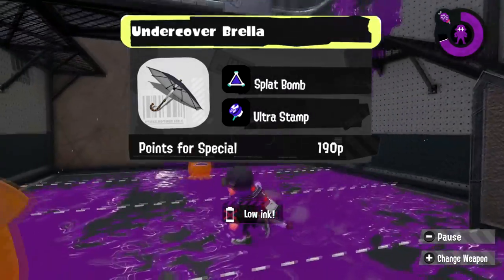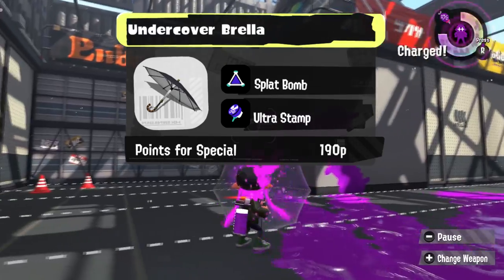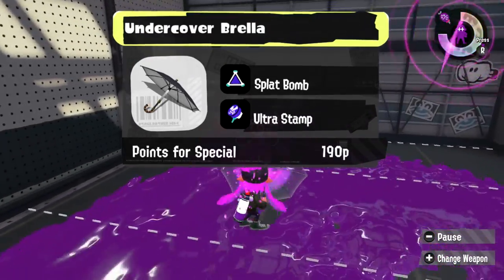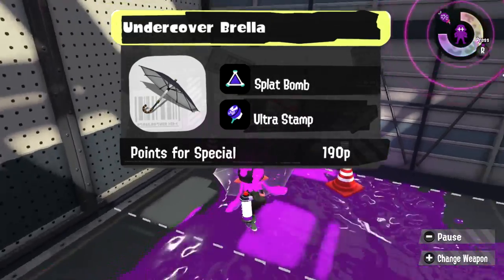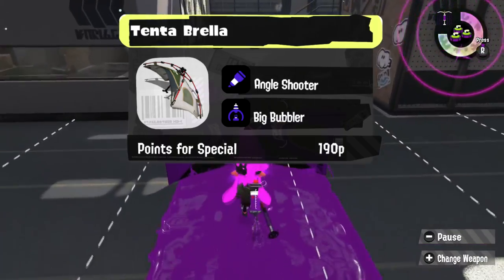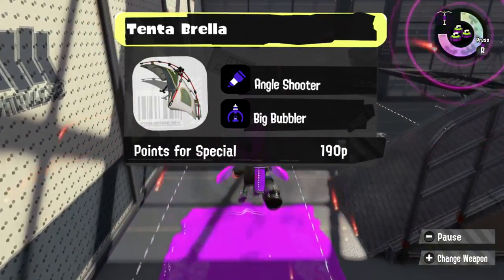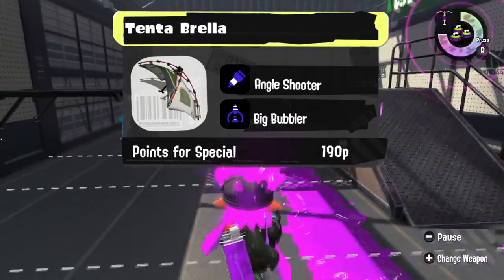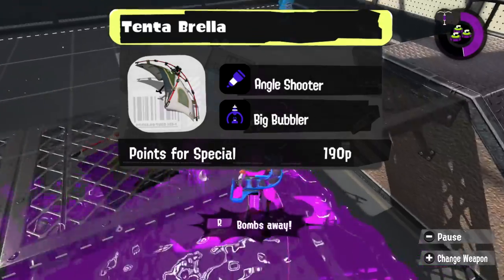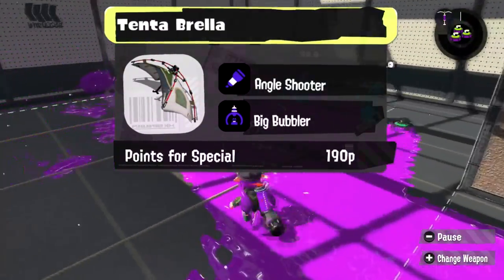The Undercover Brella can have so much fun with more aggressive kits. After all, you don't lose your Brella unless it breaks, so throw a Splat Bomb behind you to catch anybody that's running up to you, and then fire your Ultra Stamp to truly get rid of them. I'm going to build a really mean Tentabrella — we're going to give it Line Marker so we can catch anybody off guard, especially someone who took the brunt of most of a Tentabrella attack, and of course also the Big Bubbler so you can be safe whether or not you have your shield out. If your opponents break the Big Bubbler, you still have another shield anyway.